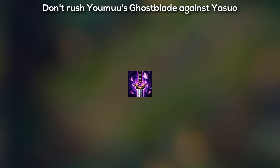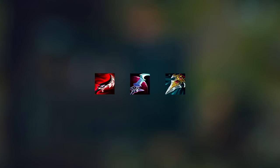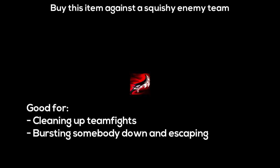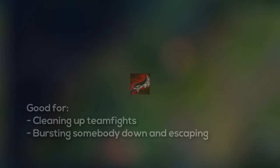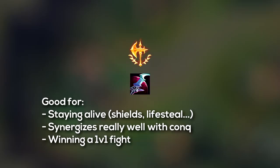Against Yasuo you don't really want to rush Youmuu's Ghostblade if you want to kill him 1v1. The best thing is to rush a mythic item first in order to kill him way easier. You can pick any of the mythic items versus him, but don't let Yasuo decide your mythic item — you decide based on the whole enemy team. If they have a squishy team the best item is Duskblade; in teamfights you can clean them all with resets and invisibility. If they have tankier champions, it's Eclipse. Eclipse goes really well with Conqueror, so if you took that rune page you can freely take Eclipse — it's also probably the best mythic item if you want to kill Yasuo in a 1v1 fight.